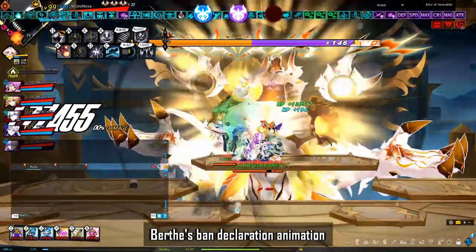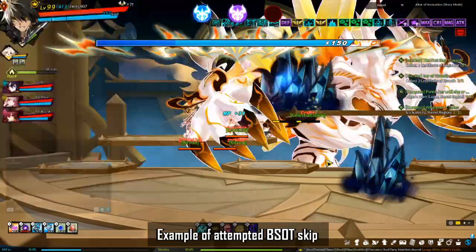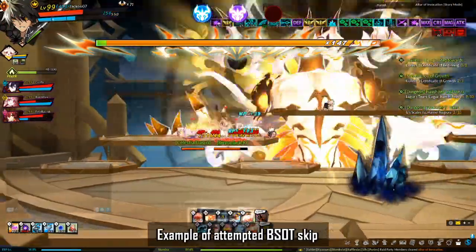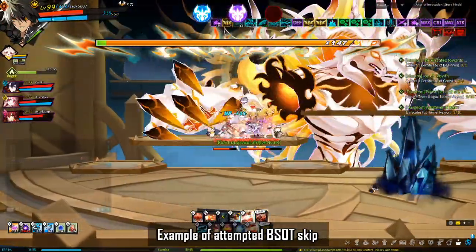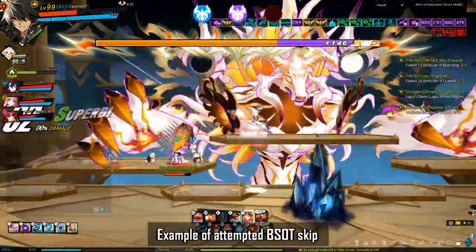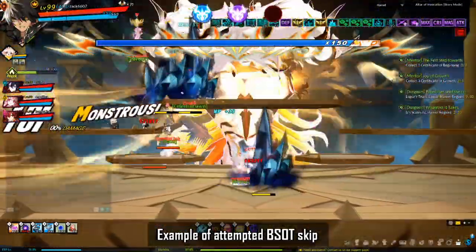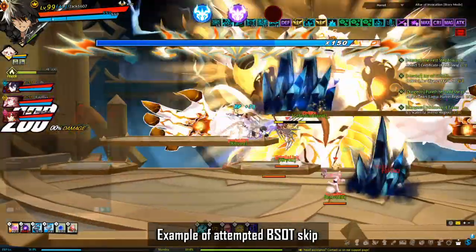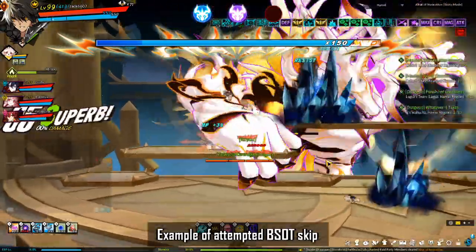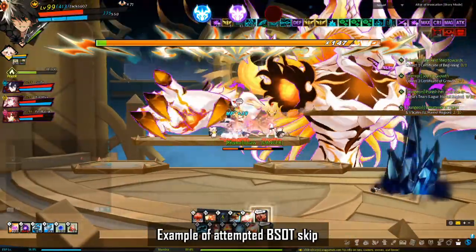You can also skip skill bans by relying on Broken Seal of Time (BSOT) or Benediction. This is generally only recommended for high-DPS parties because you only get one chance, and afterwards your party is left extremely vulnerable without the protection from BSOT or Benediction. To do this: ensure everyone has BSOT or Benediction, wait for a swipe, then press banned skills. After he howls, BSOT or Benediction should save your party — stop pressing banned skills afterwards.